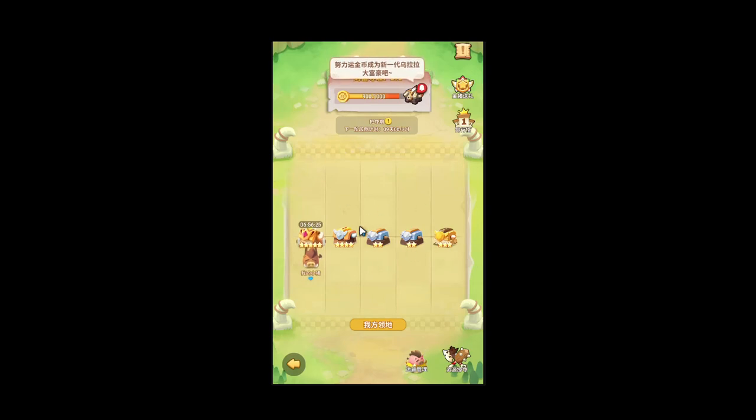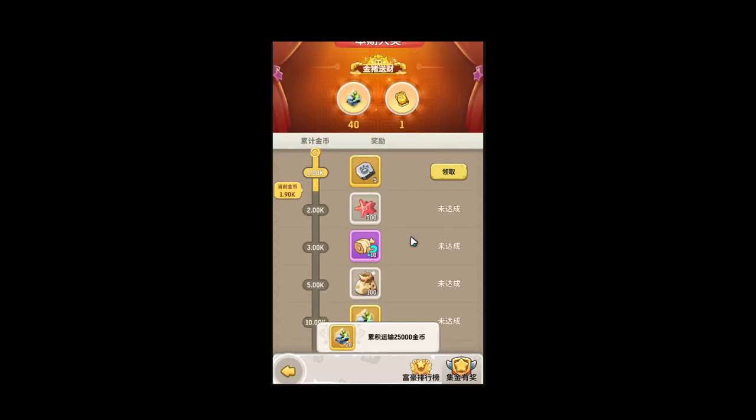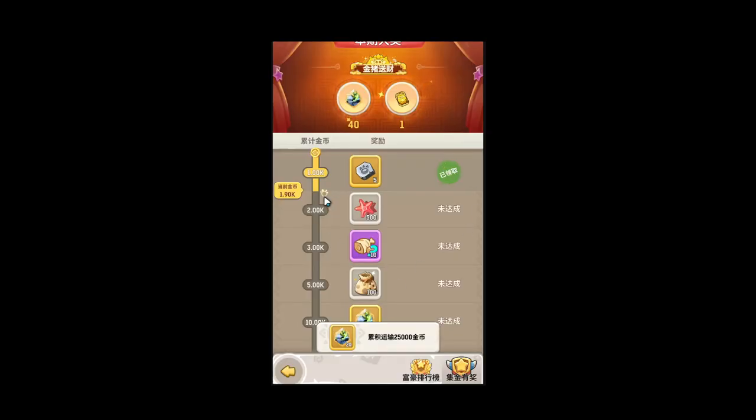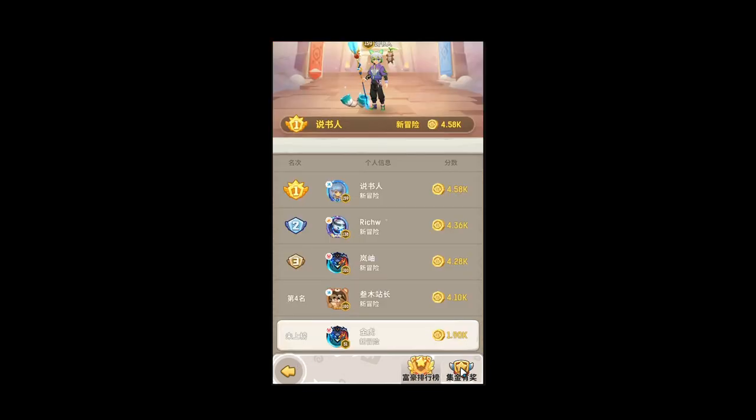I've already collected some coins. Every thousand coins — here are the rewards — 1,000 coins, 2,000, 3,000, et cetera, up to 40,000 coins. These are your rewards.